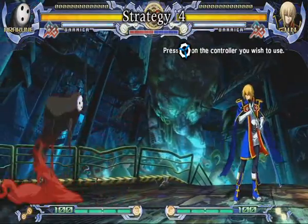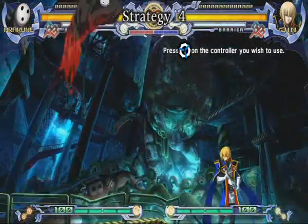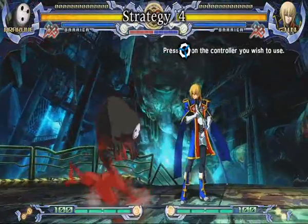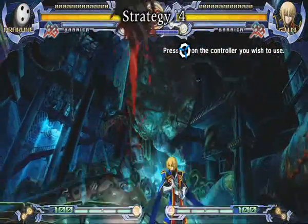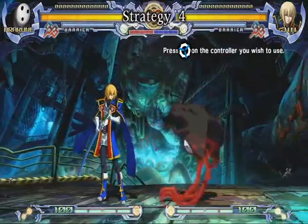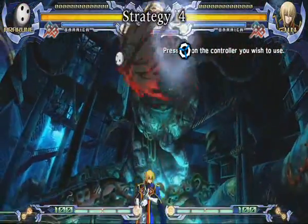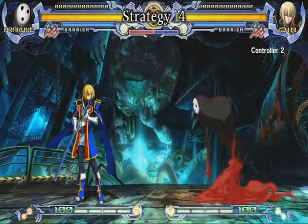Now that we've covered clouds and basic zoning, the next thing to talk about is attacking. Arakune has three main ways of approaching an opponent, and all of these are from the air. The first is his forward A, B, or C move, which is his horizontal spike. This move covers horizontal ground very quickly and is high priority in the air. It leaves Arakune's air options open and leads to combos on hit.